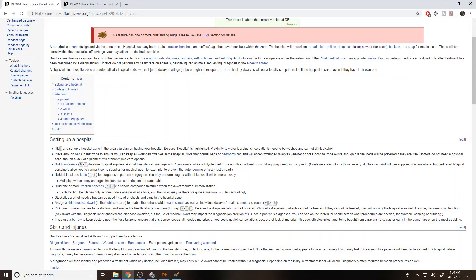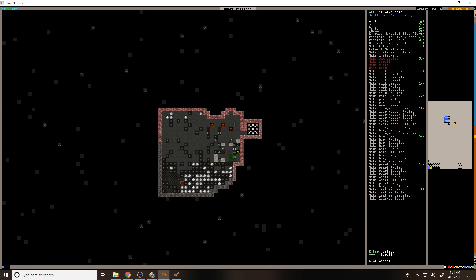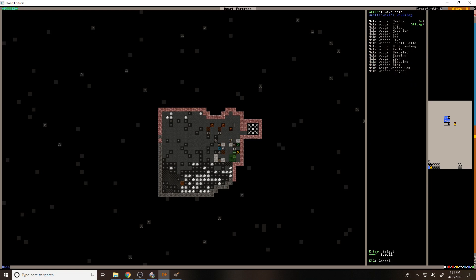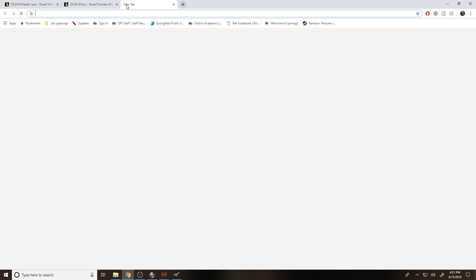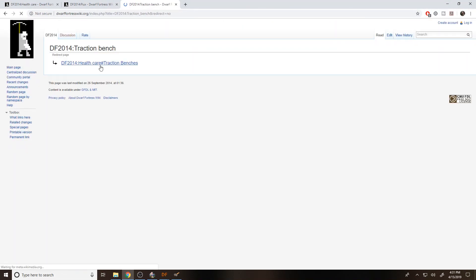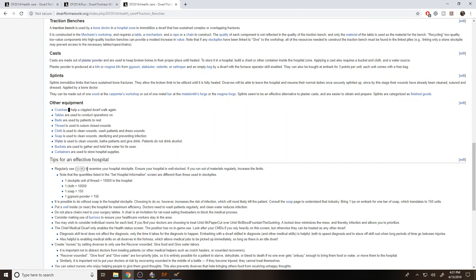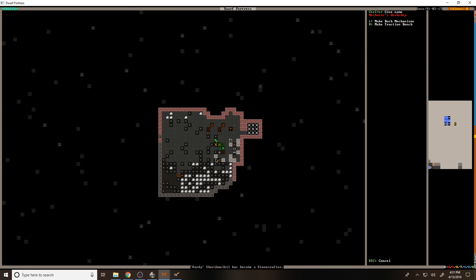Traction benches — I don't know how do we do a traction bench? I don't think it's there. I think it needs to be wood. I think we might need to wait till we have a noble. I'm going to google it. Mechanics workshop — that's super bizarre. Okay, where's the mechanics? There we go — right there. I want that done now so we can get one of those in the hospital.